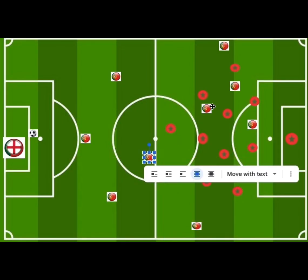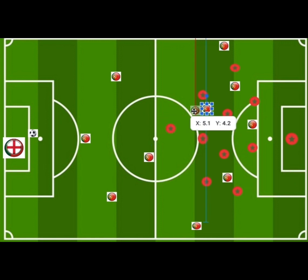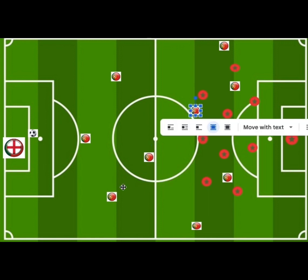When the attacking midfielder dropped back, they would normally look for long balls to switch play to the opposite winger, and this normally worked effectively.